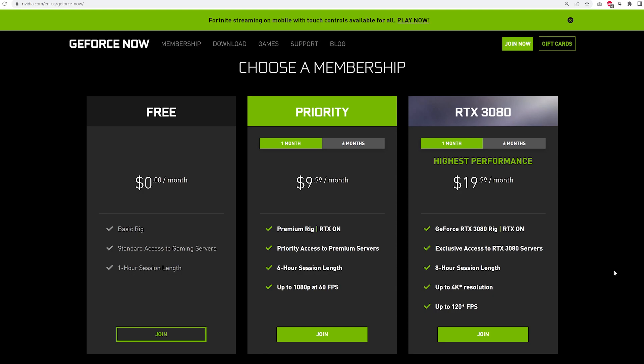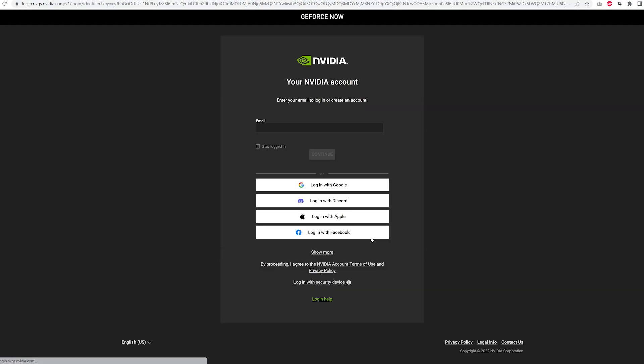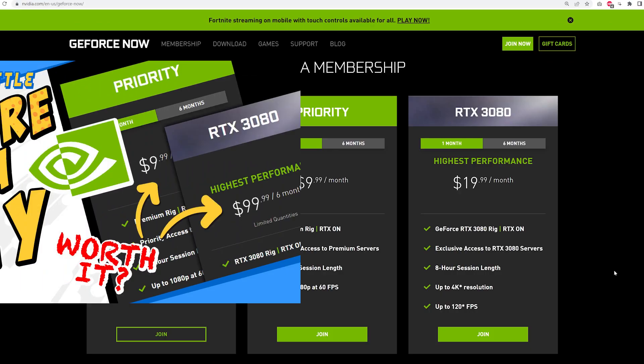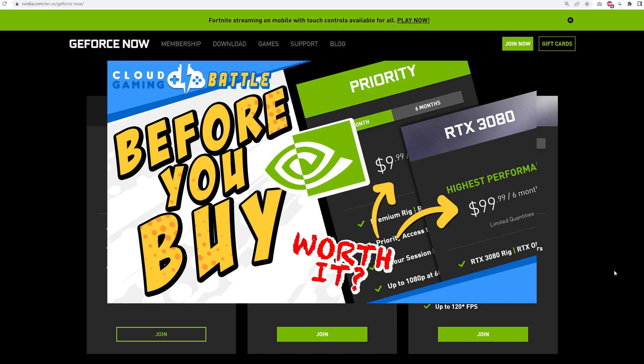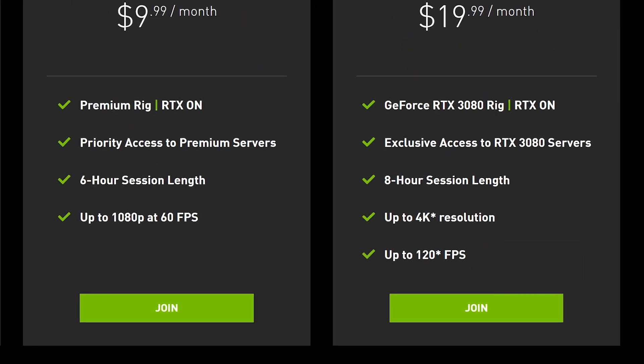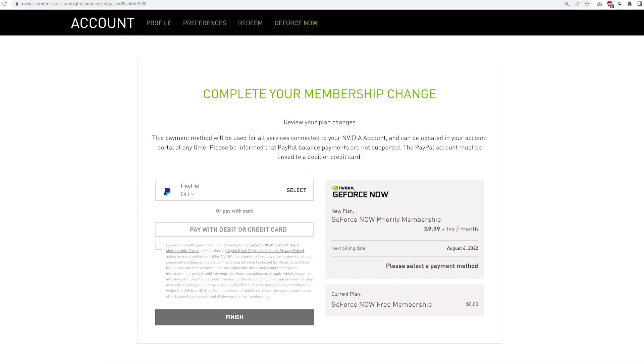GeForce Now has three tiers you can subscribe to, including a free tier. You do need to have an NVIDIA account to sign up and play on all tiers, so sign up for a free NVIDIA account if you don't have one. If you're looking to see which tier is for you, check out our full review of all the GeForce Now tiers. If you are looking to subscribe to either the priority or the RTX 3080 tier, this gateway will get you to the payment overview page to complete your membership purchase.